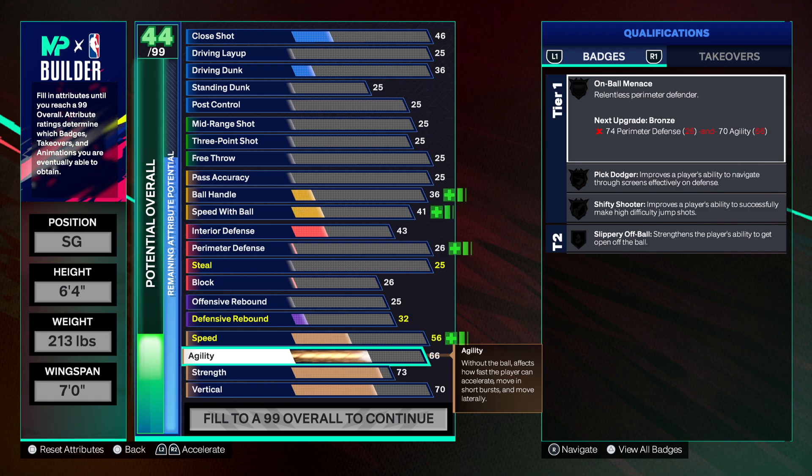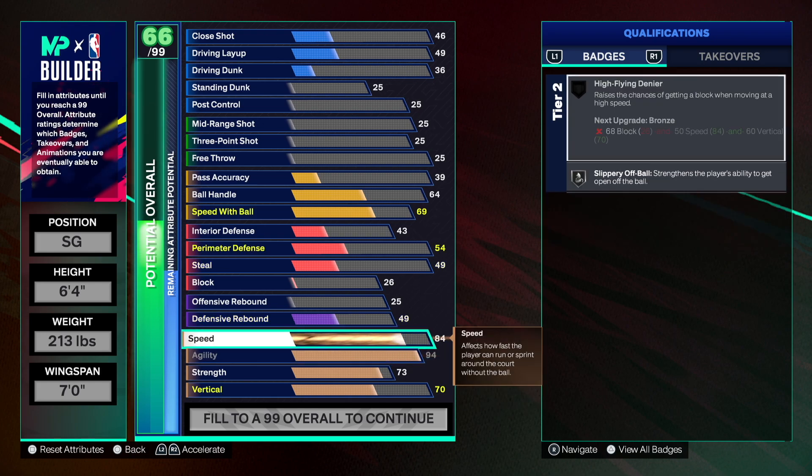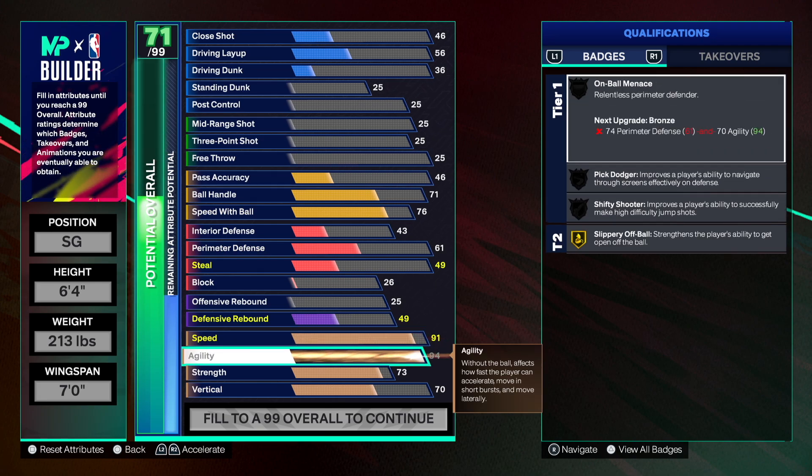You're going to be super fast with this build — I went all the way to 94 agility. Who is getting past you if they don't have a 99 speed? You're clamping everybody up. Then we're going 91 on the speed. Just based on the speed and agility alone, nobody is getting past you — lockdown university, straight defensive menace.